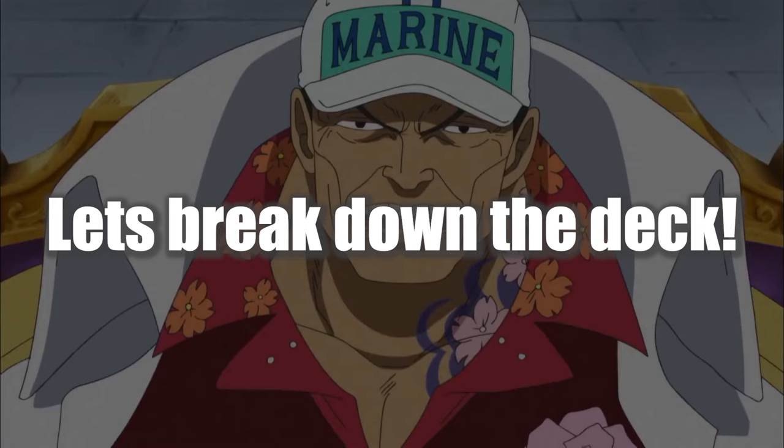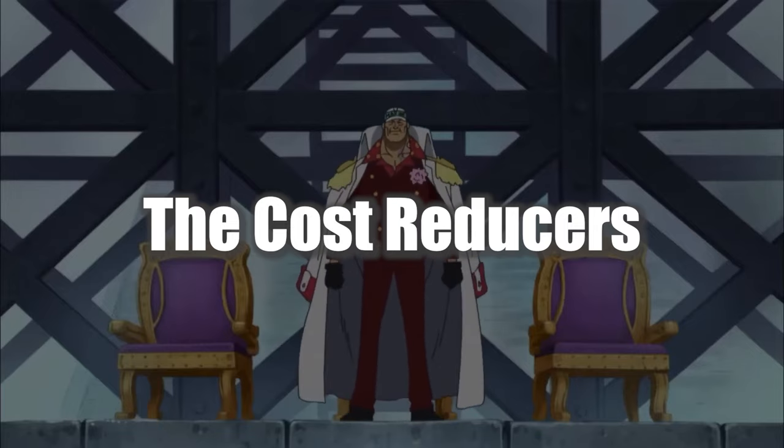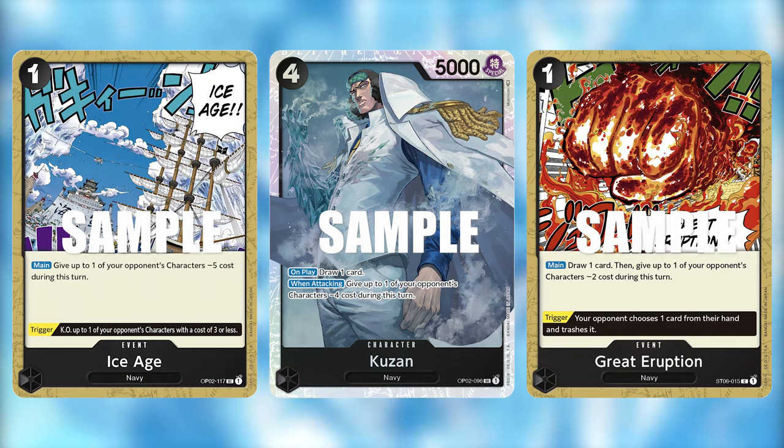So first of all, let's go over the cost-reducing cards. We have Tsuru, Tashiki, Hina, Kuzan, Ice Age and Great Eruption.